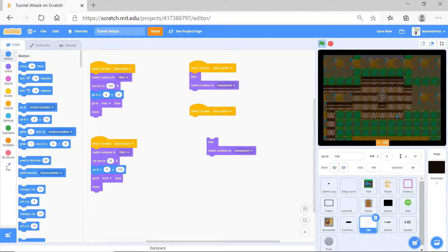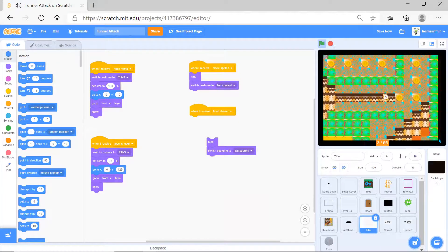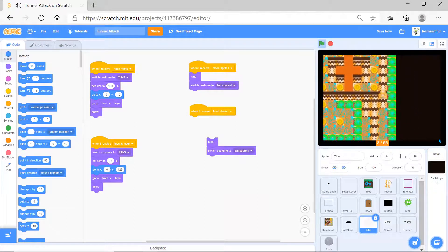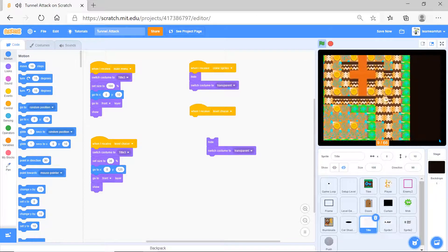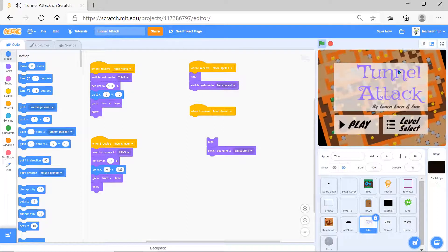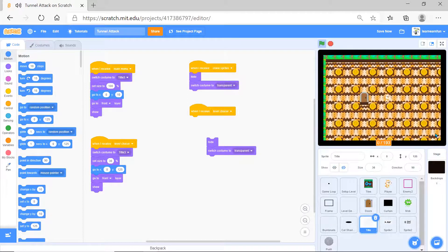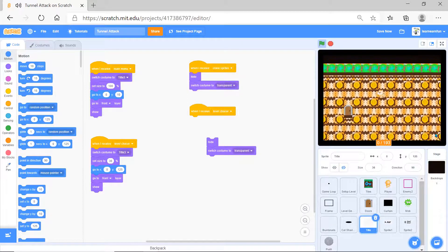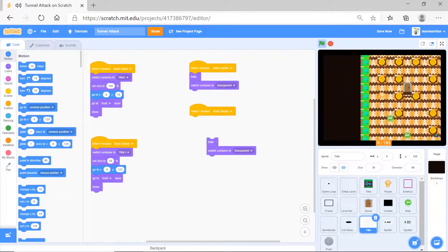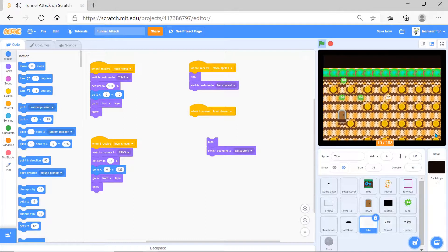When I click on play, I come to the background and I have to always collect the coins. This is the basic one, and the advanced one is here if you want to select a level. In the advanced one, enemies will be coming and you have to escape from them - it's more advanced.